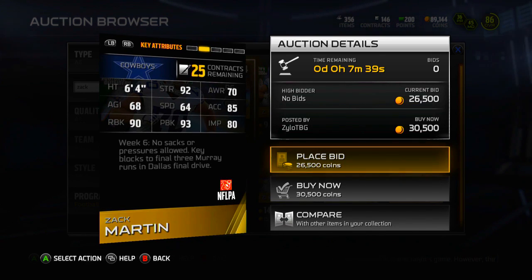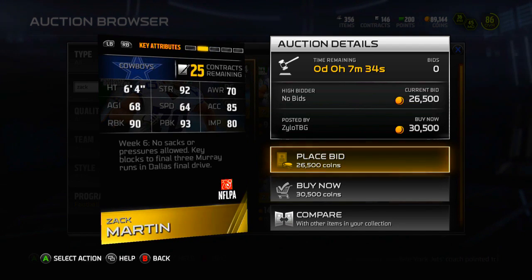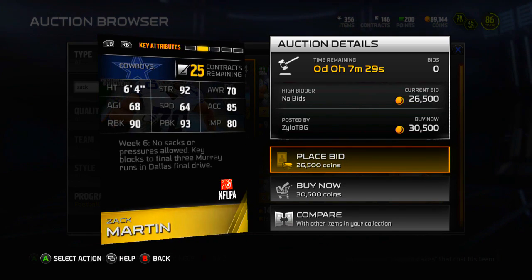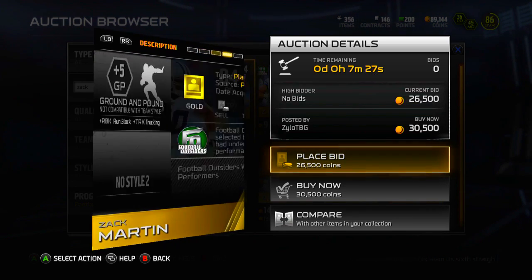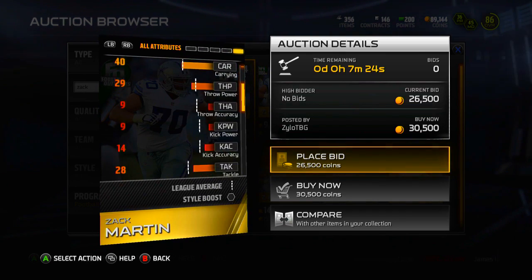He's 6'4", 92 strength, 64 speed — you know, could be better, but honestly it's an O-lineman so you can't really be too excited about that. 85 acceleration is good, 90 run block, 93 pass block, and 80 impact block, so the blocking stats are actually pretty solid. Definitely a solid card here.